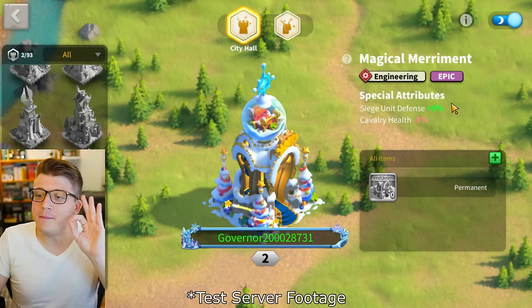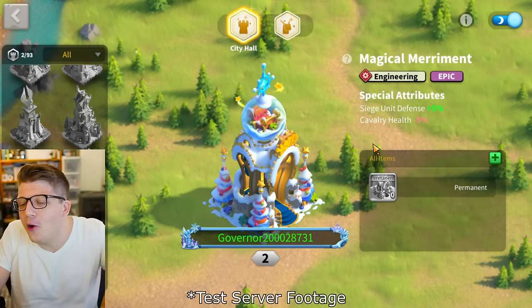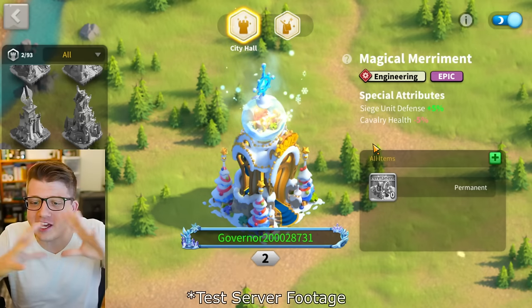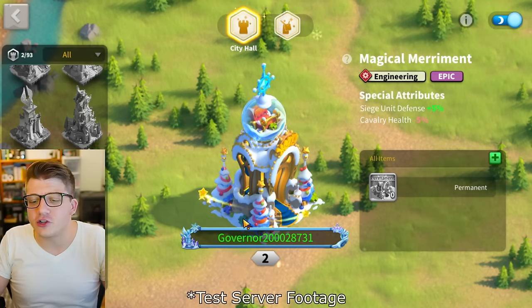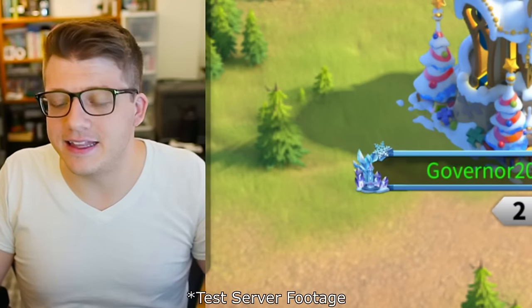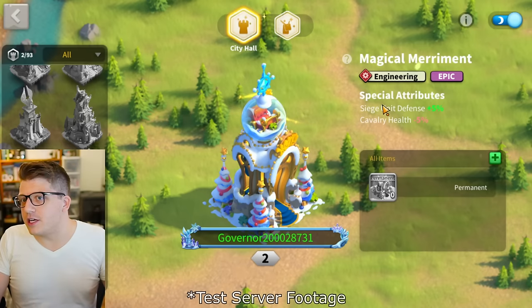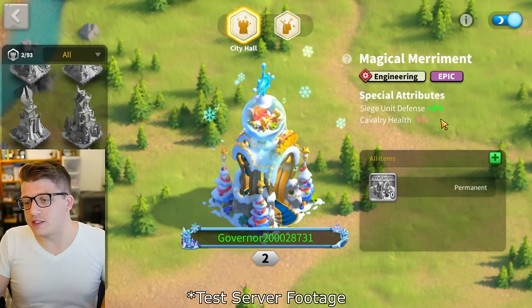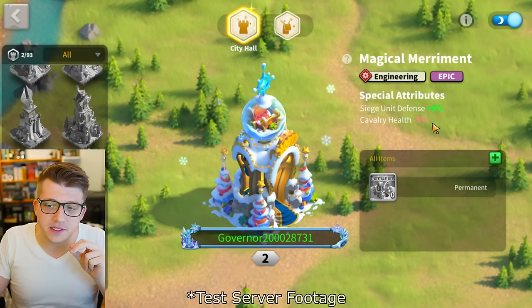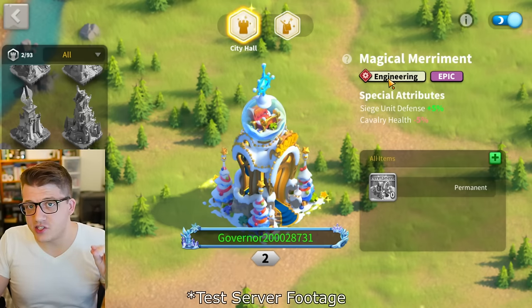We also have the Magical Merriment city skin — a cozy, cute little city skin with a snow globe on top, very holiday themed. It gives 5% siege unit defense, with the consequence of losing 5% cavalry health, making it an engineering city skin. You might be asking: when did city skins get troop types?